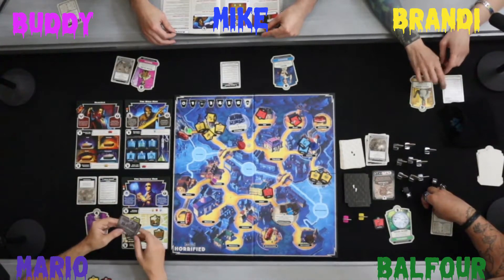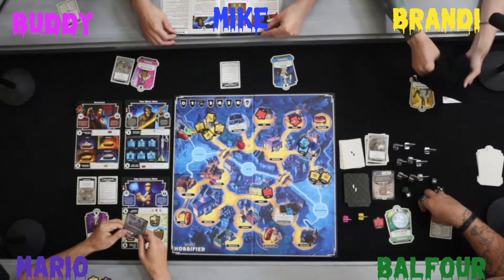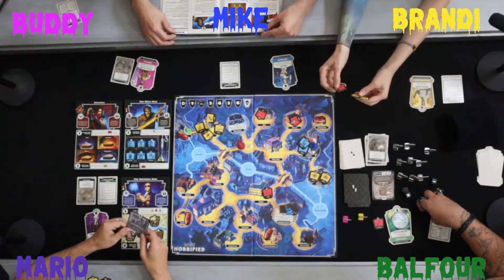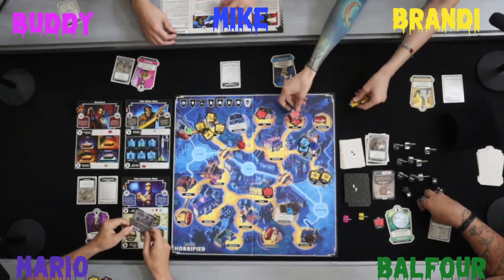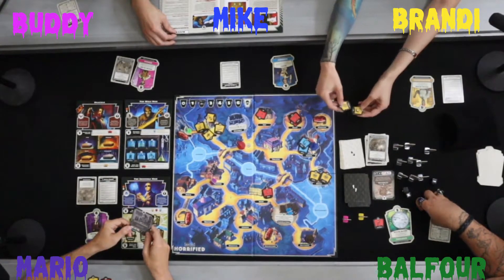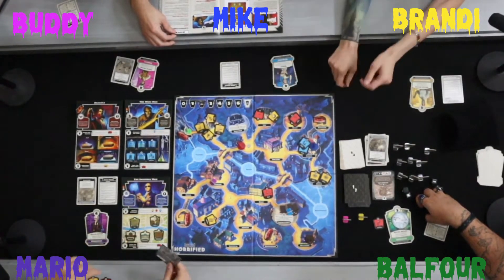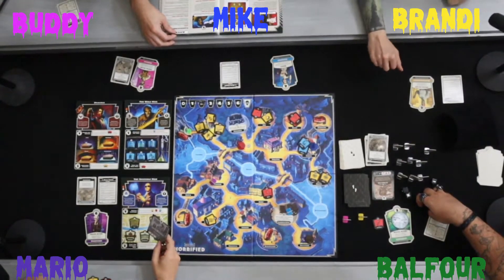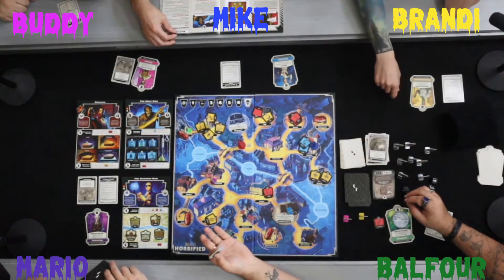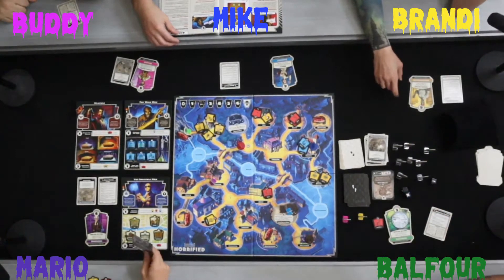Monster turn: three items drawn. The event card places Dr. Reed at the Institute. The event only affects the Creature and the frenzy monster — so Dracula moves one space and rolls two dice, but there's no one in his location so no attack occurs.